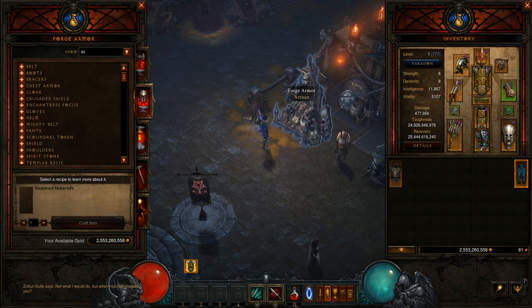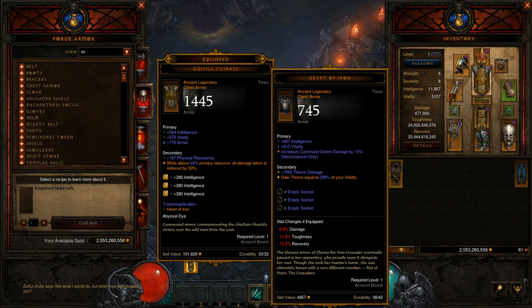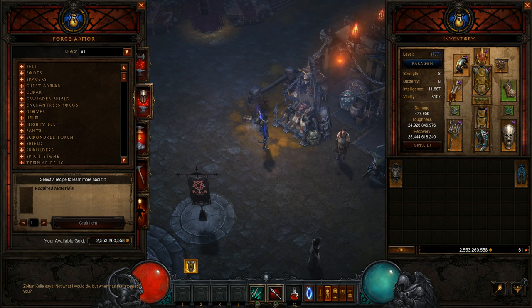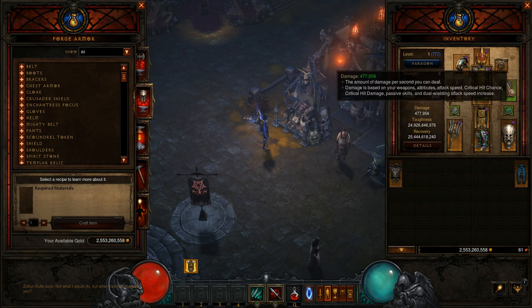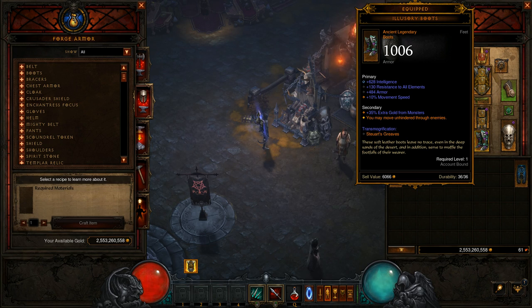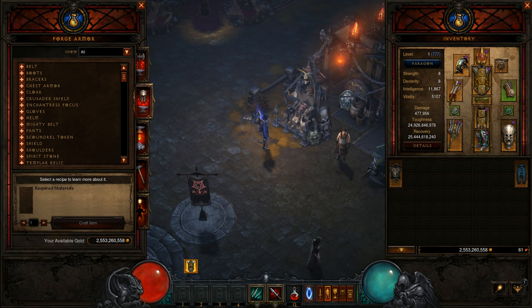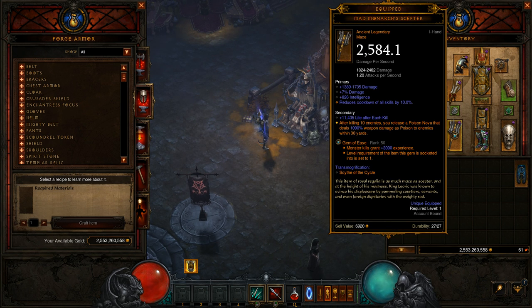That's how you do every piece of gear with Legacy of Nightmares — you need ancients, but the process is the same. If you just want legendary gear at level one for a new character without a set bonus, you could do that too. That's 12 to 13 Gems of Ease you need to level to rank 25, so you'll have to run a lot of Greater Rifts. If you do it like we did and want the weapon gem at rank 50, you'll need to run GR59s to get there easily.